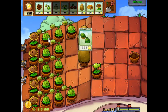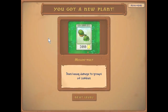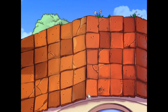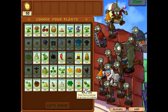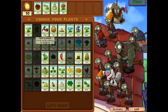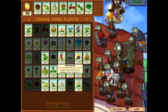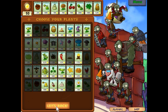The melon-pult is probably offensively the most effective plant in the game, as far as peashooters, melons, catapults, and what have you. We're still gonna keep the cabbage bolts because they're less expensive, but we're not gonna select the peashooter like a dummy this time. We're gonna use the umbrella and tallnut. That should be good.